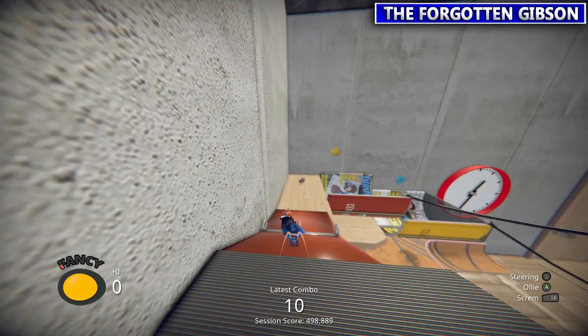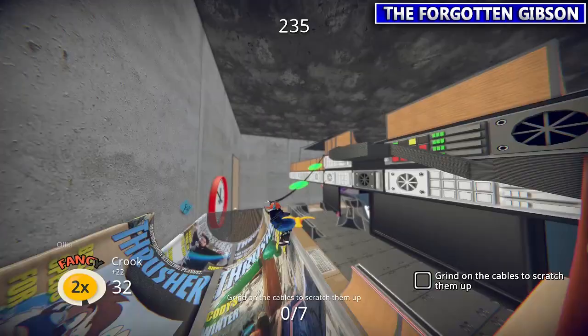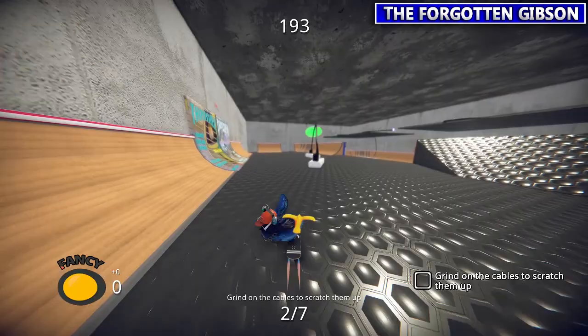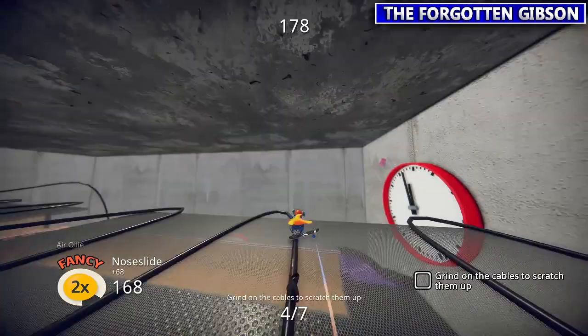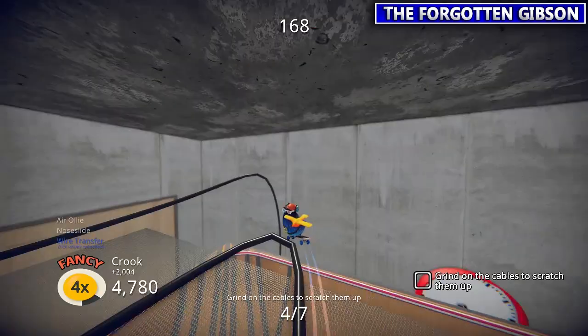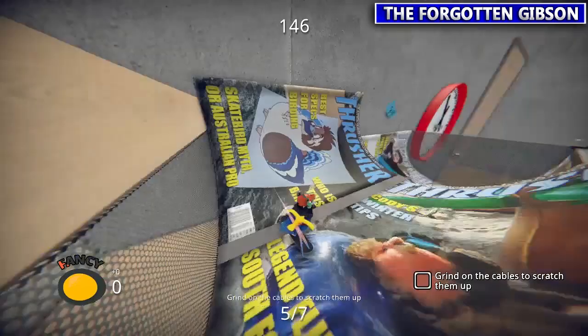Next we're going to bunny ears scarf man down here. He wants you to grind on some cables — you can see by the glowing green circles. We're going to have to tackle that extension cord to extension cord again. Just make sure you jump high enough so you don't hit the plug part of that cord. You don't have to grind the whole cord — you just got to grind where the green markers are. Make your way back to the corner of the room with these half pipe magazines to get on these wires.